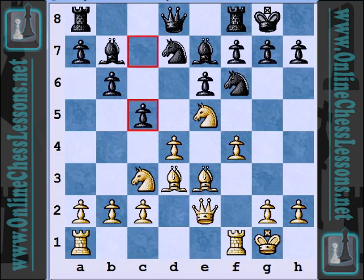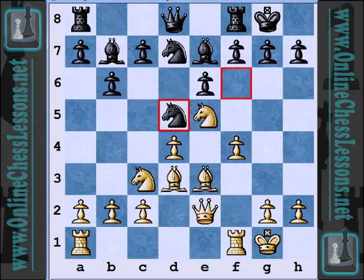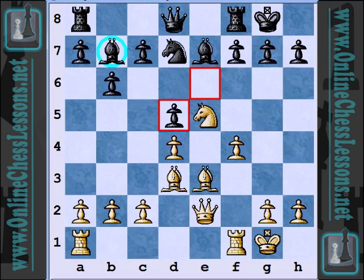So c5 here was the move. Instead, Mongredian plays knight to d5, and I don't really know what the foundation for this plan was. Because after knight takes d5 and pawn takes d5, the bishop is totally shut out of the game by its own pawn. And also it's giving white another move — black spent a move to close his own bishop's diagonal.